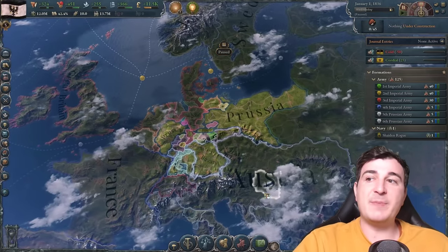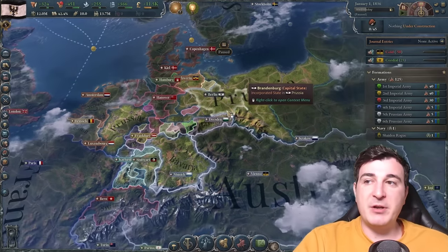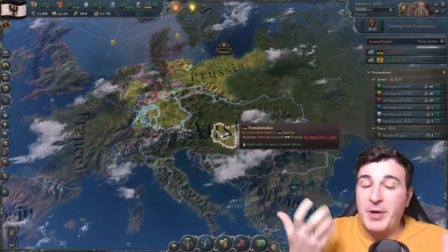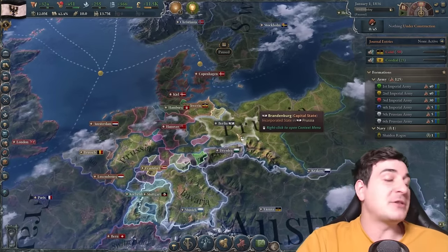We're gonna increase our army size before the wars with the Austrians but that's gonna be in a while. We're not gonna speed it up when it comes to the unification because we want a strong economy beforehand and we want the Austrians on our side. We could just form regular Germany without Austria, but we need to get Austria, so that means we need to wait because we gotta improve relations with them and make them nice towards us.